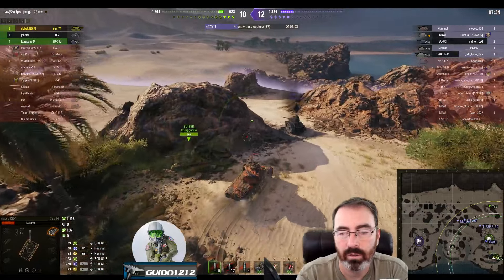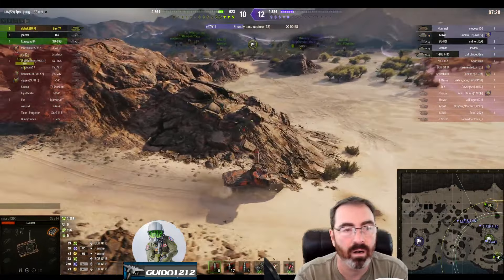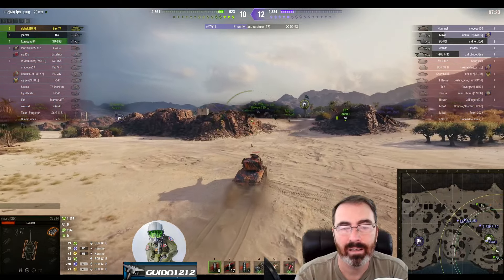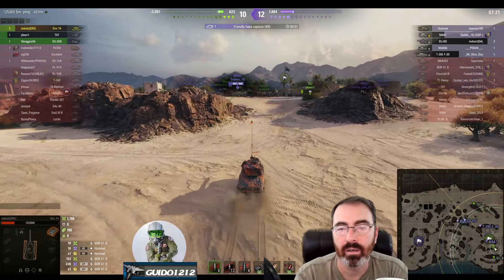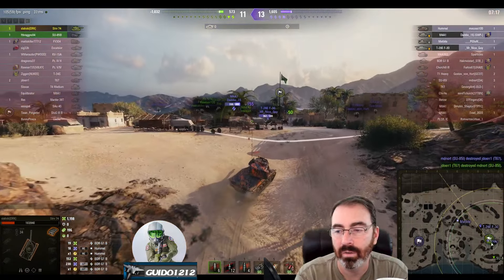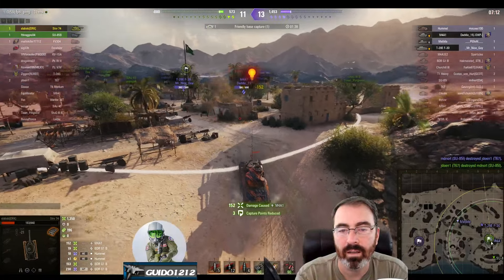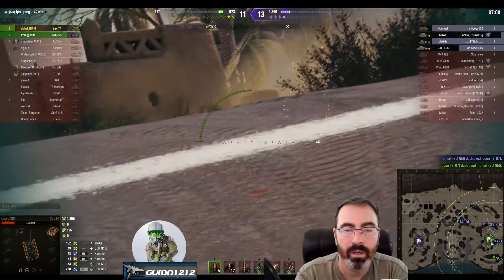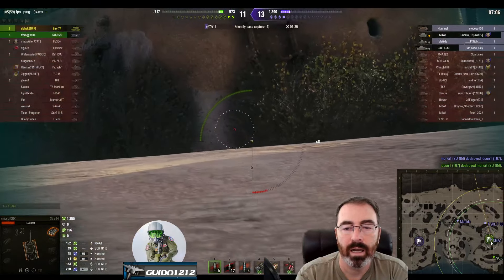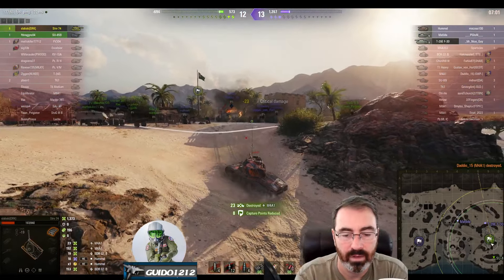Looks like we're going to get up onto cap — he's got some pretty good situational awareness in terms of where they are. We have five kills, festooning ourselves in medals. Finally the TD takes a shot right there. The T-67 is in big trouble but may get a flank. We've taken a shot on the M4A1 — these prototype Shermans are really nice, actually pretty good. And we kill him off — nicely done.